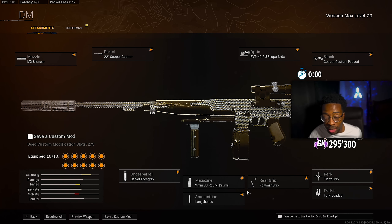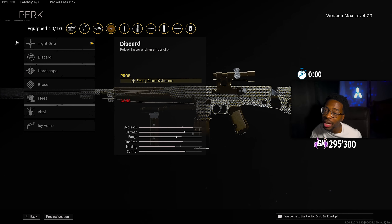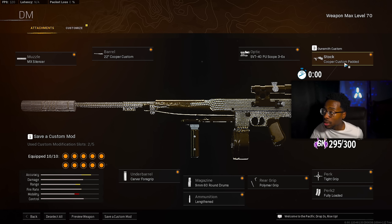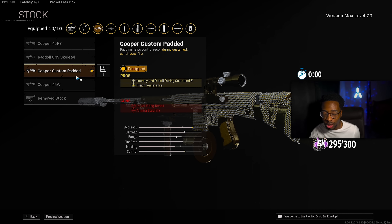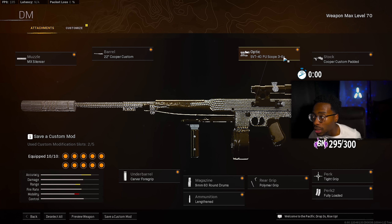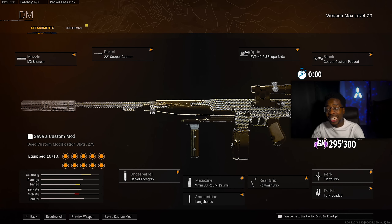For ammo we have Lengthened for bullet velocity at range — you'll see that on most of our ARs. The rear grip is the Polymer Grip for flinch resistance and accuracy during sustained fire, keeping you as stable as possible. Perk one is Tight Grip for accuracy and recoil control during sustained fire; perk two is Fully Loaded for max ammo. The stock is the Cooper Custom Padded Stock for recoil control and flinch resistance during sustained fire, so this gun stays as steady as possible. The optic is the SVT-40 PU Scope — still the best scope on Vanguard ARs, though it's always optional. Let me know what you think about the Cooper Carbine down below.